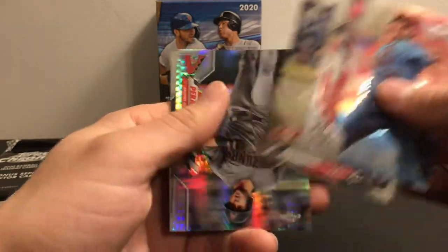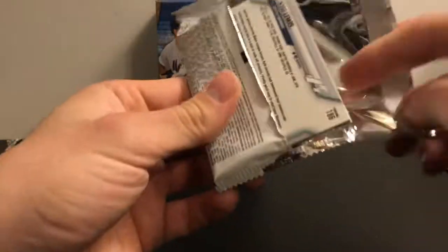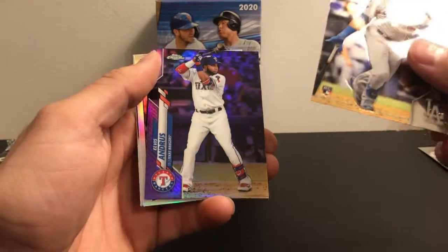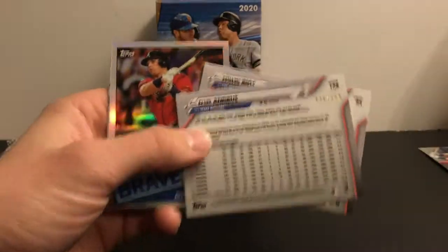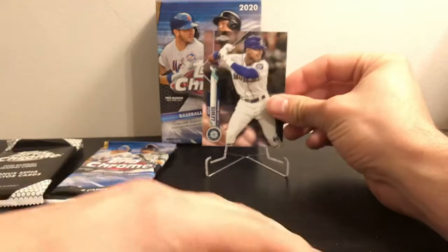Pack five got a prism of Peralta and a Carter Kieboom. Just a couple more regular packs — oh there's a nice one on the back I just saw. We got a pink and a purple: Austin Riley 85 purple, numbered out of 299! So we did get a numbered card, that's awesome. Also got a Kyle Willis base card, but that numbered card is nice — we'll put it up on the stand.